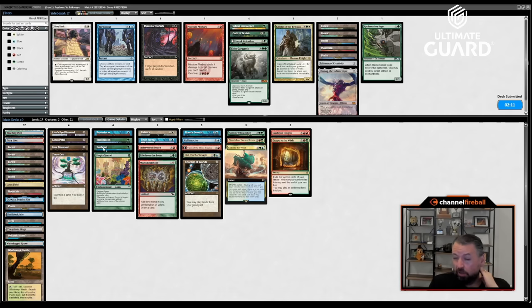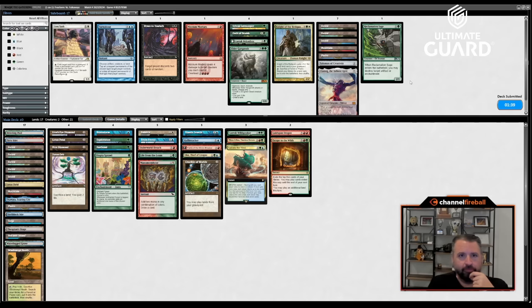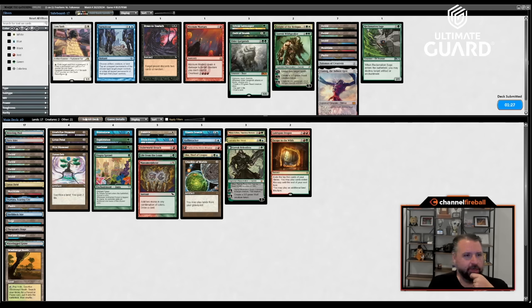I could put in Garruk Relentless because it kills Mesmeric Fiend and Dark Confidant. Maybe that's actually a little better than Garruk Wildspeaker. On the play — I guess I have to Balance their whole hand turn one then. No, but this hand is good. Utopia Sprawl with no targets is a little rough.